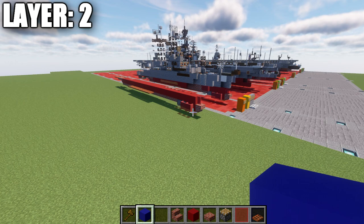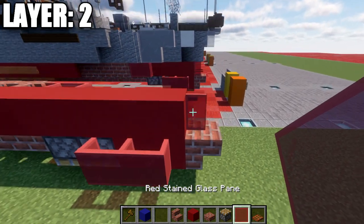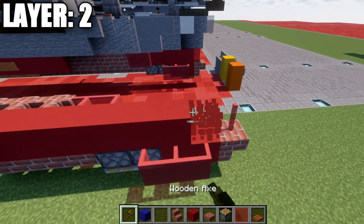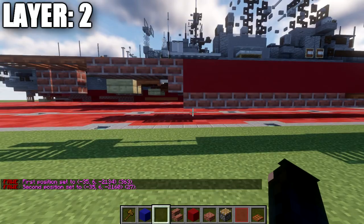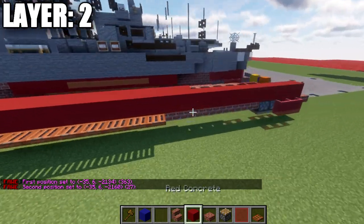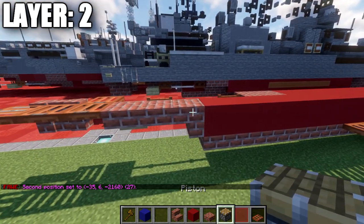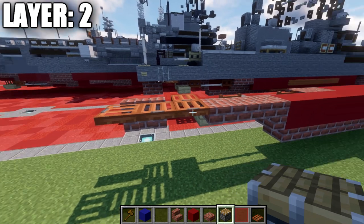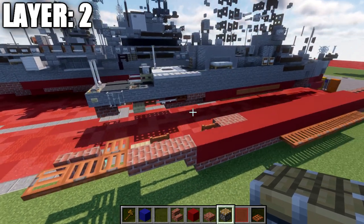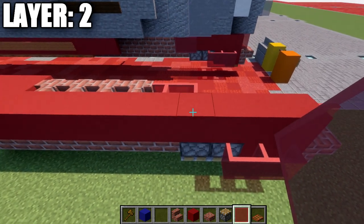Moving into layer number two. To get started, place down a red stained glass pane on top of this brick upside-down stair, and going back from this, place down a row of red concrete going back a total of 27, ending on top of that brick top slab on the back. After that, go to the end of that row of red concrete and place down a brick upside-down stair, two brick top slabs, and then three acacia wood trapdoors. Going back up to the front, count back to our fourth red concrete block and place down two red stained glass panes to the side.